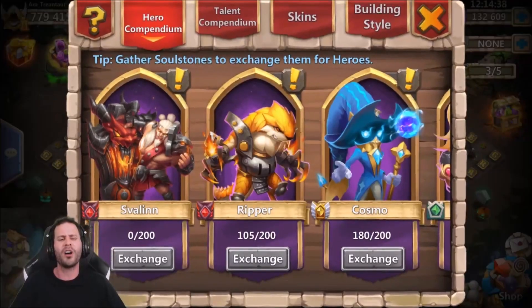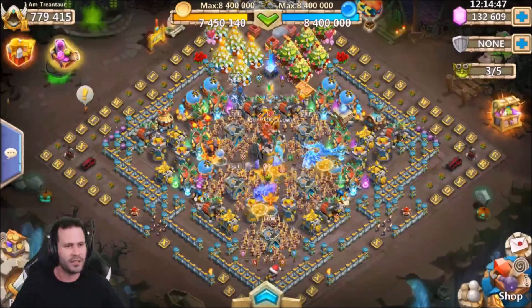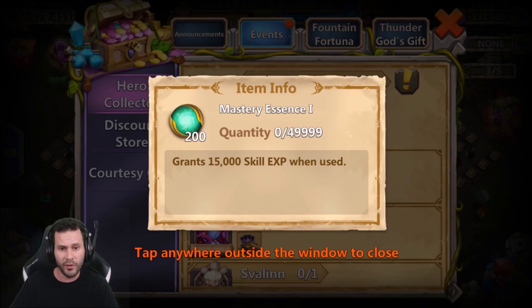We are going to be rolling 100,000 gems for the new hero, Zavellin. I honestly don't know how to pronounce this name correctly, so I'm just going to call him Zavellin for now. As of today, we have Hero Collector rolling in, which is very... You can roll an Angel over here on Android and get 200 Mastery Essences? That is out of this world!